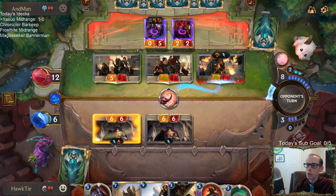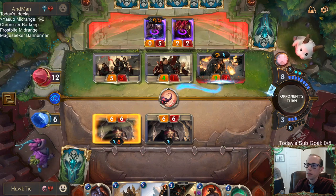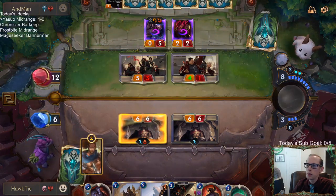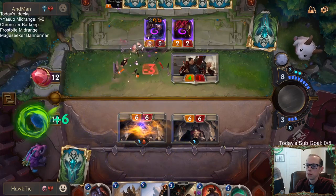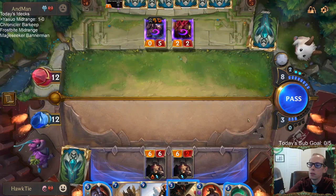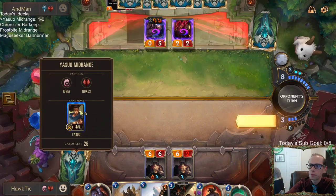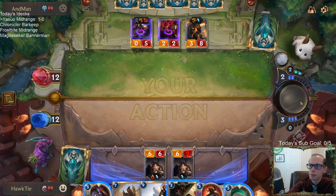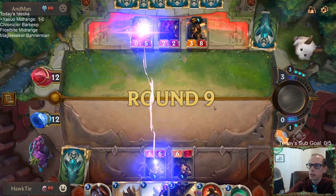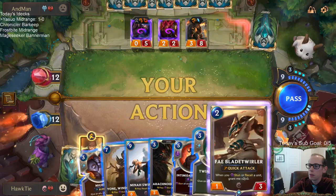Come on, go back up to 12. Let me go to 12, opponent. And also let me draw a Yasuo, because I threw away my other Yasuo. I can see them casting Avalanche here. Kill Reckoner, okay. But I didn't want to play Sentry or anything — I wanted to make sure to keep this available.